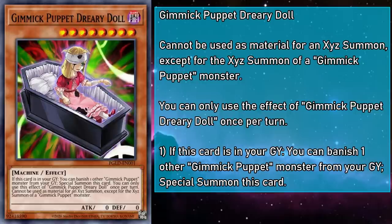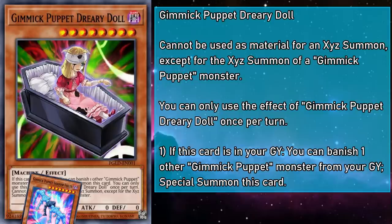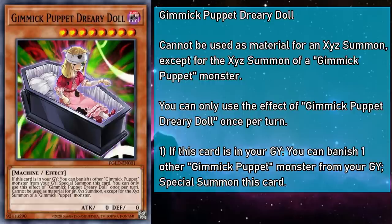Gimmick Puppet Dreary Doll is a level 8 monster with 0 attack and defense. If this card is in your grave, you can banish another Gimmick Puppet monster to special summon this card. Also, Dreary Doll can't be used as material for an Xyz summon except for a Gimmick Puppet one. Since Doll doesn't get banished, you can summon a level 8 monster every turn to help with your Gimmick Puppet rank 8s, or any generic link monster, provided you can cover the cost.